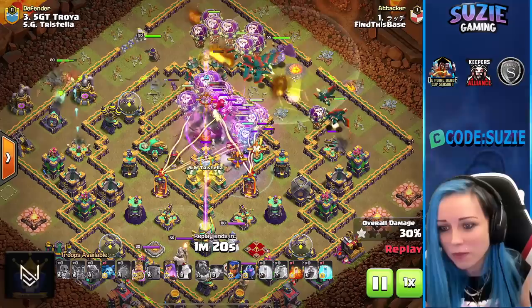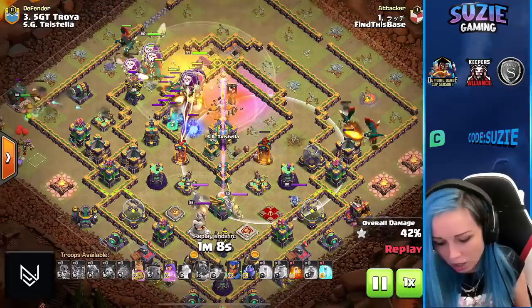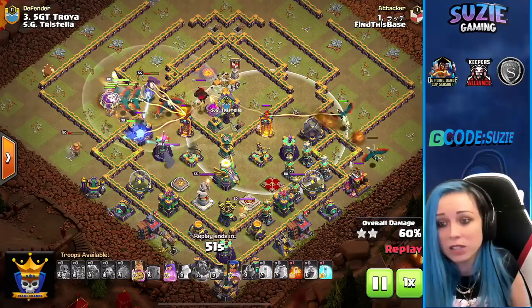Here we go — three Clone Spells. Let's see how much value we can get to totally destroy the core. Balloons on the left side — we didn't get much from the clone so they went down pretty quickly. We didn't get the scattershot and we also didn't get the multi-inferno — multi-inferno very low health but still there. A little expensive with the three Clone Spells but importantly we got the town hall down.